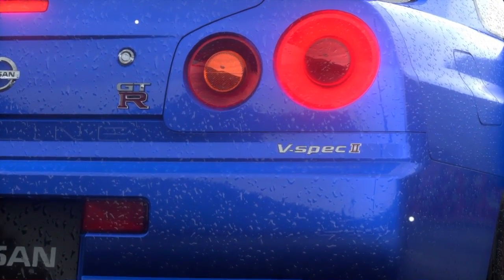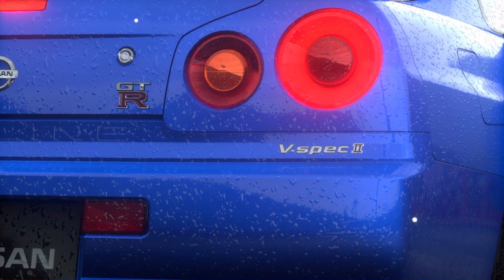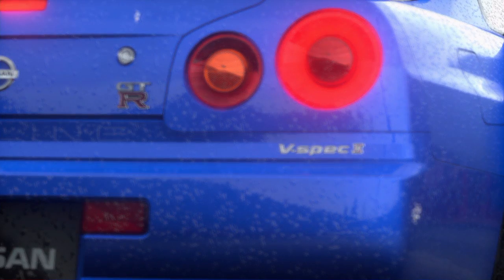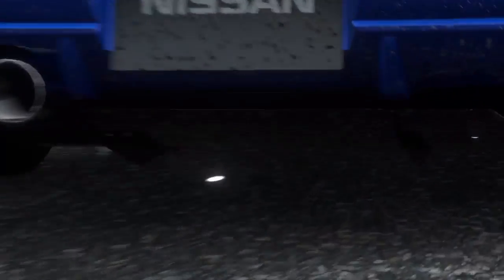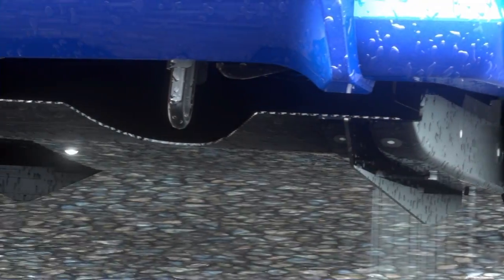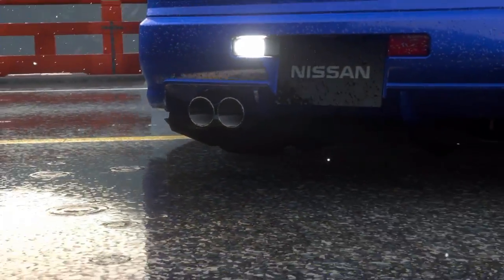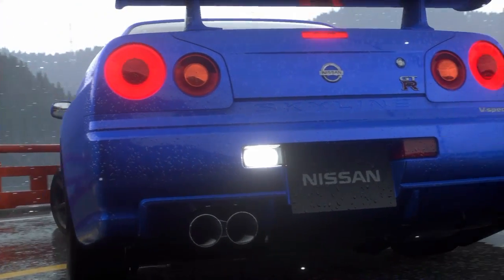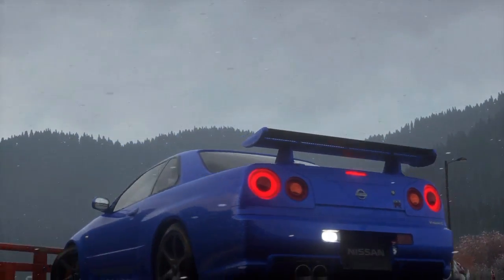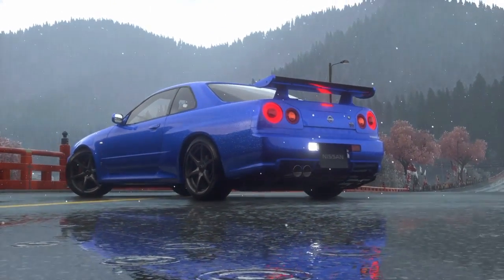As you can see it's the V-Spec 2, so it's the more upgraded version. It's a GT-R. As you can see it's got a diffuser going on there, looks pretty nice. It's already got a hook built in, and a massive exhaust. The reverse lights are in an interesting place which I think is pretty cool.